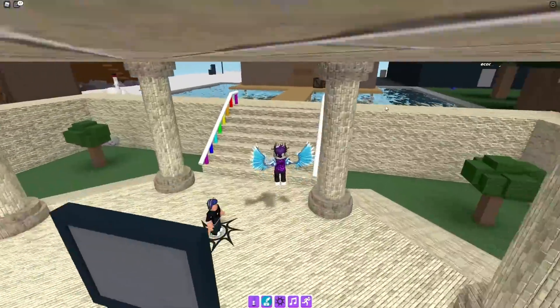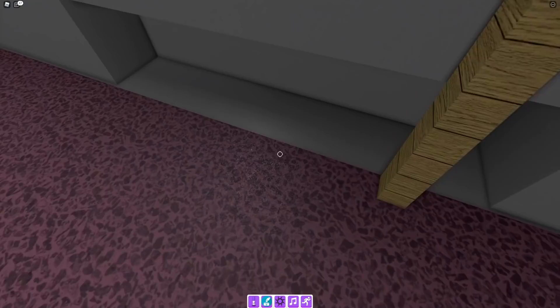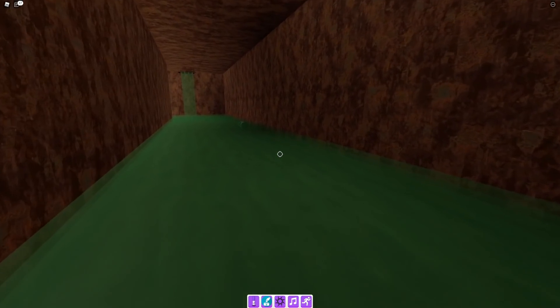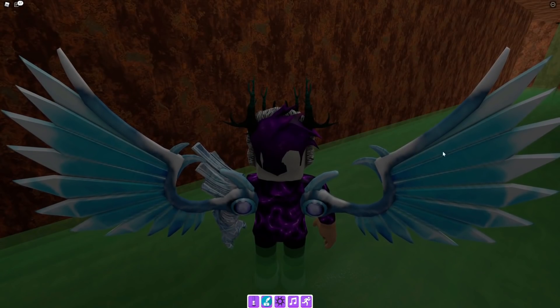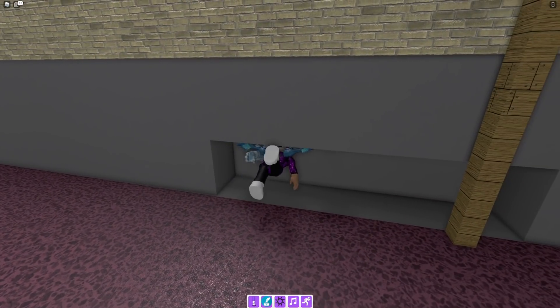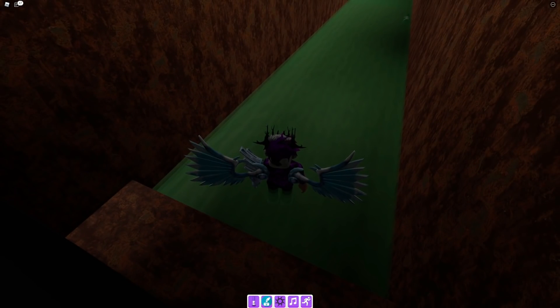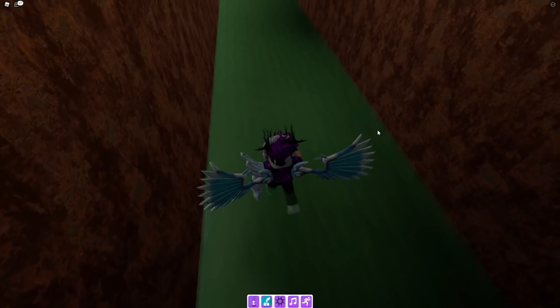Go into here right now, then go into the sewers — just in that place. Let's teleport to the sewers. Now we are here — this is the dark green marker.